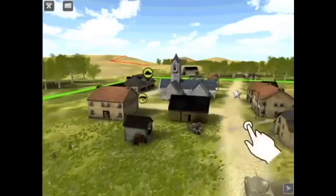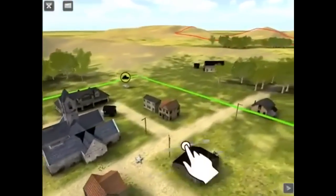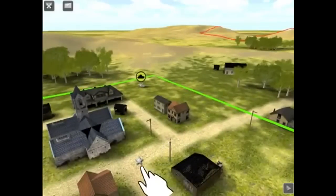Now the white star icon on the map is the victory location. The goal of a battle is to occupy that location and deny the enemy access to it.